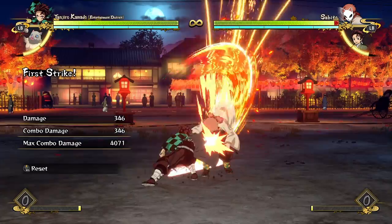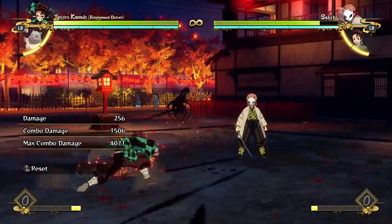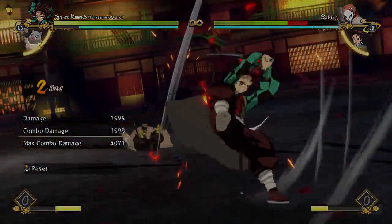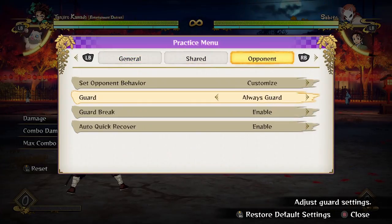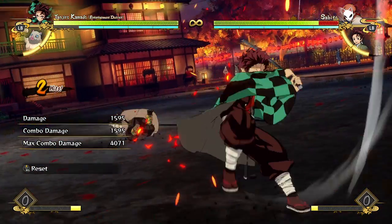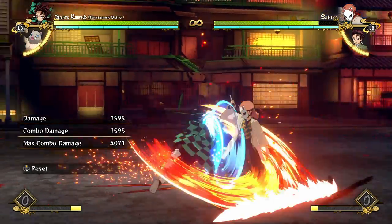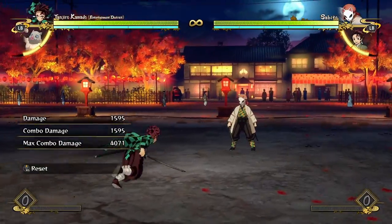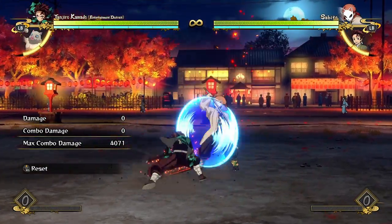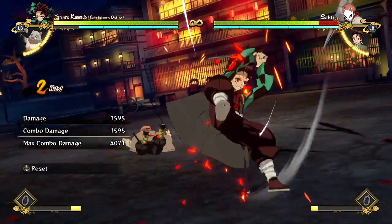His regular attack combo has a bunch of hits, and the last hits have quite a bit of range so they're unlikely to whiff even if the opponent pushes you back. They push the opponent far enough that you can go for guard mix-ups. Just like most characters, he can dash cancel into a grab after about the third or fourth cycle of attacks, which is useful for cheeky grab mix-ups.